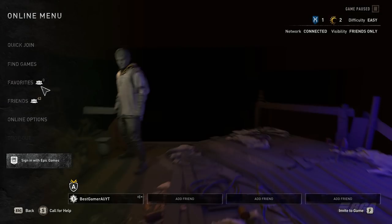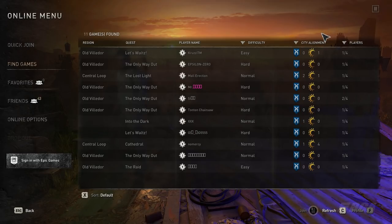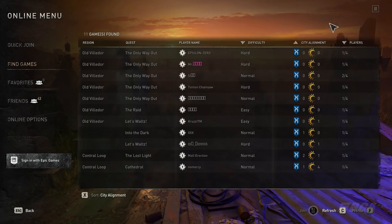So what I'm gonna do now is look for an online session. I will go to the online menu, click on find games, and select city alignment.